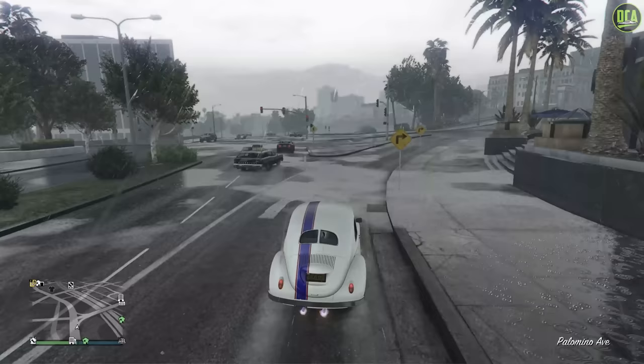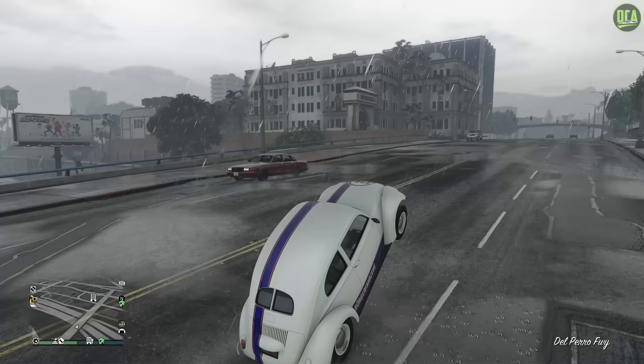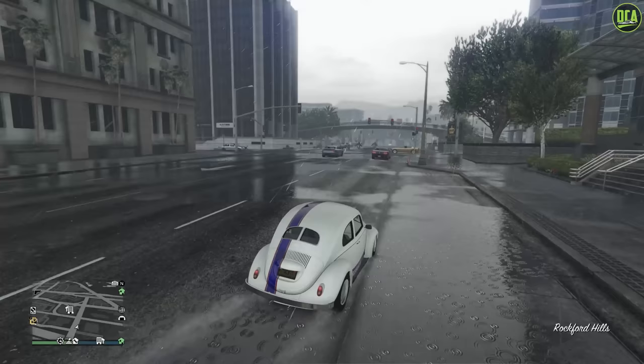Now, this car — you can see it's in the compact car class in the bottom right. I believe this is the only vehicle in the compact class that can do wheelies like the muscle cars. Kind of like the real Herbie. And it actually does a pretty good wheelie — a pretty substantially long wheelie, except for when you crash in the rain. It was a pretty substantial wheelie, and it's very, very cool. Rockstar did that as a nice reference to Herbie.